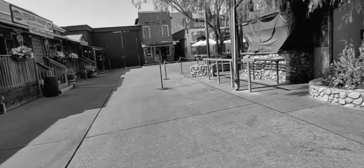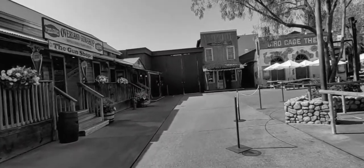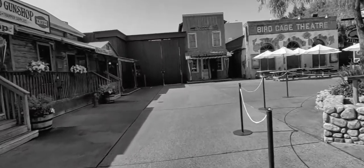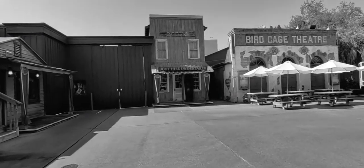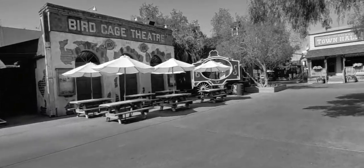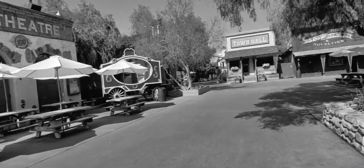Even if you don't go on any of the roller coasters, you can just walk around the area and feel like you're in a ghost town. And of course, up ahead you have The Undertaker, you have a theater, town hall, and a wagon over here on the left.